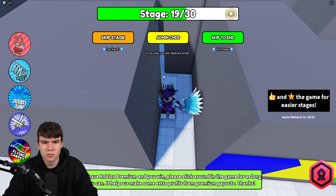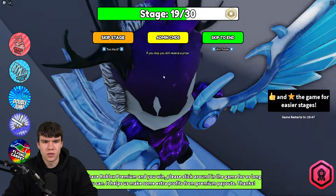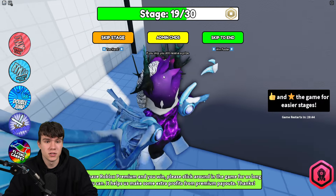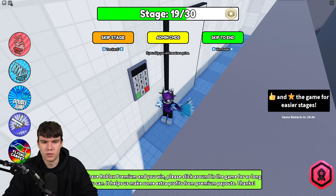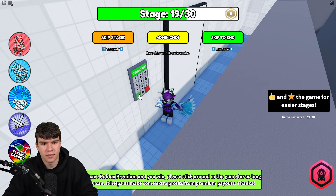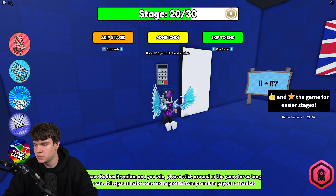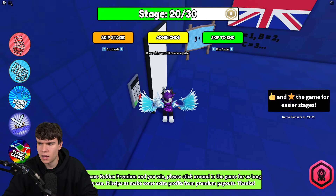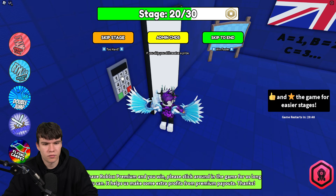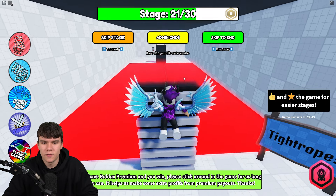Here you need to complete a maze. The numbers in the colors will tell you what the code is. Redeem code 8106 — correct. After that, redeem code 32 — correct.